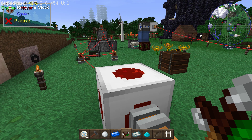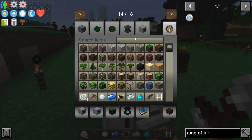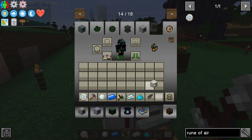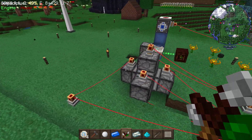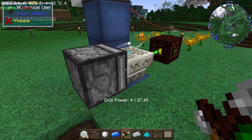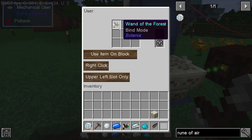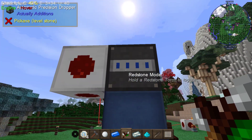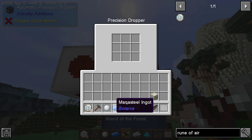I don't have a method for just picking up the rune — I know there is a way to filter so that only the rune gets picked up and not the living rock. Let me just grab one of those because I'm gonna need that later. Let's start off showing you how this works. In the mechanical users I have, in this one I have the Wand set on the top left slot using only right-click 'use item on block'. Up here is the Actually Additions automatic precision dropper.